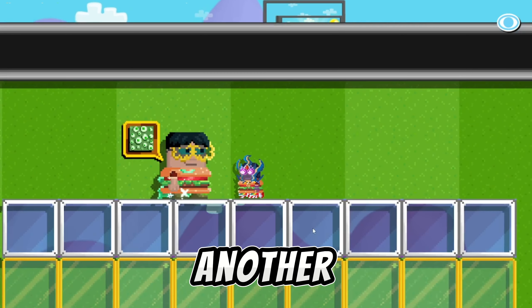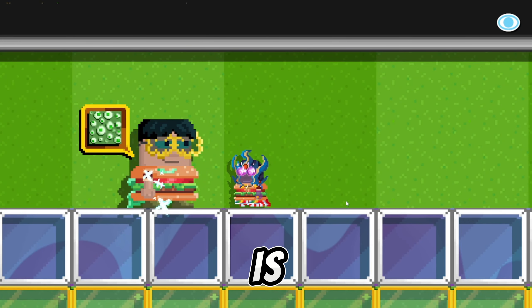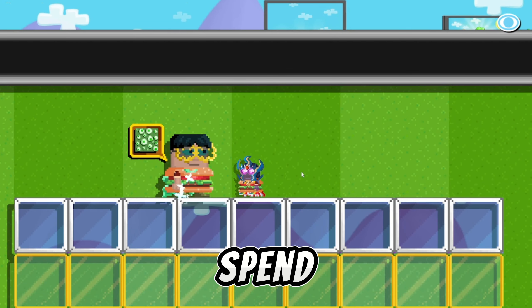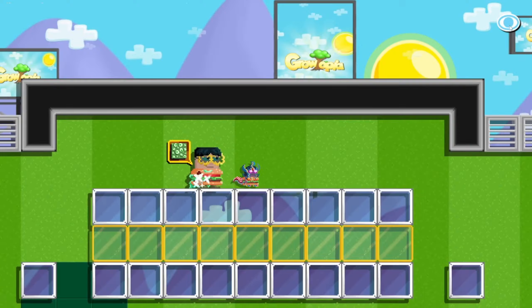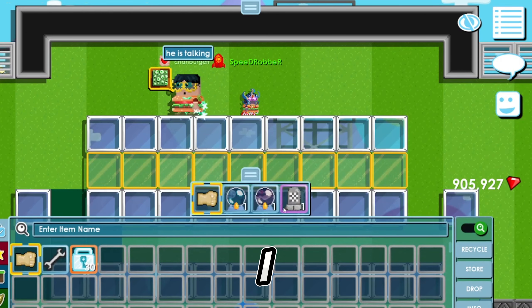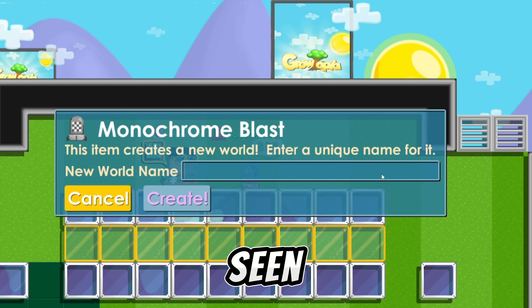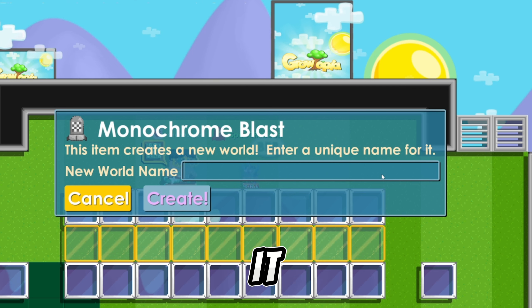What is up guys and welcome back to another Growtopia video. Today is Black Friday. I'm here with my friend Chan Burger and we are gonna be opening some Black Friday gift boxes. To do that I'm gonna have to spend some real life money, but I guess that's okay. In my inventory I have this blast — I don't know why, I've never seen this blast before, I don't know what's in it, but let's go.